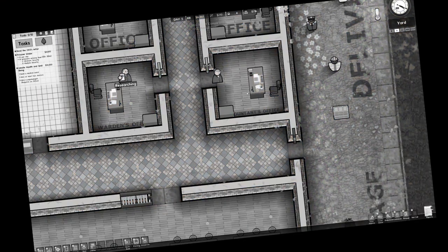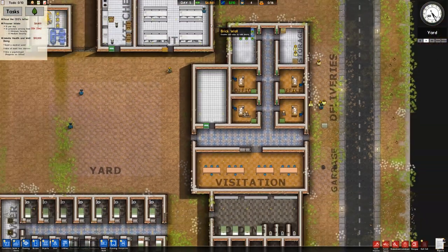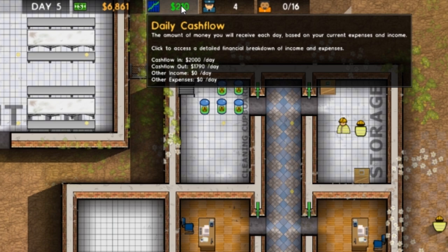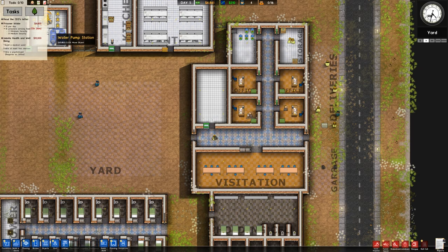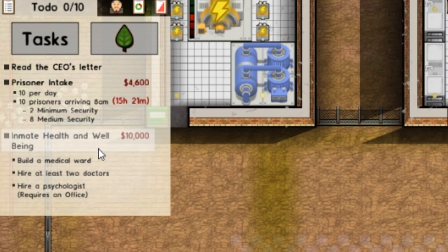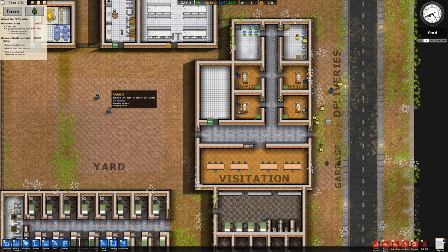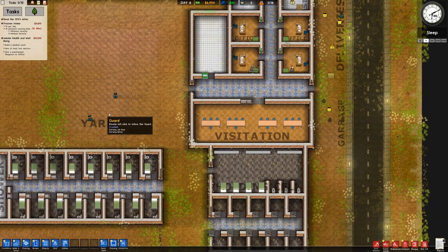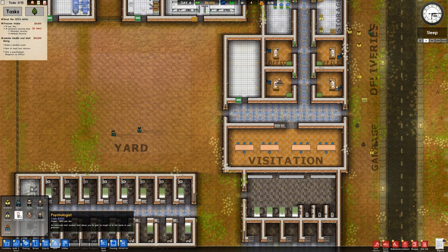Accountants. That just gave me an influx of dollar dollar bills. We've still got a daily cash flow of $210, but the prisoners should help us with that. And now we're going to build a medical ward. These are all the things you need to do at the beginning, so the prisoners are going to be arriving soon — exciting times. And we need a psychologist.